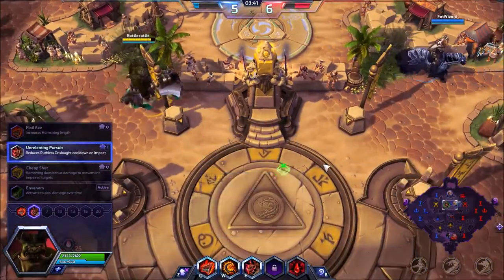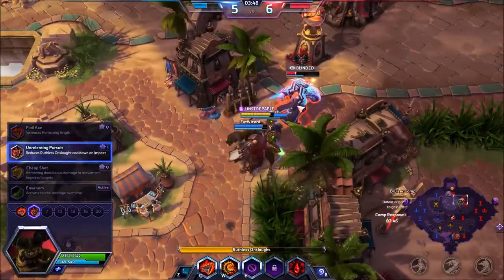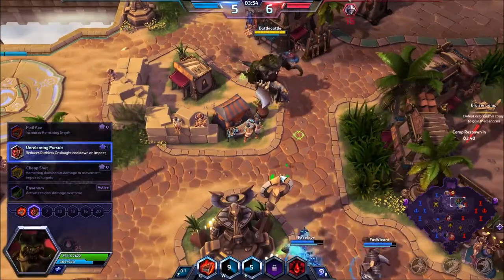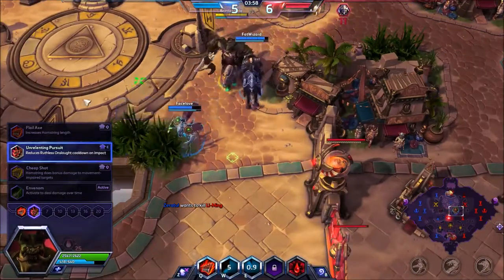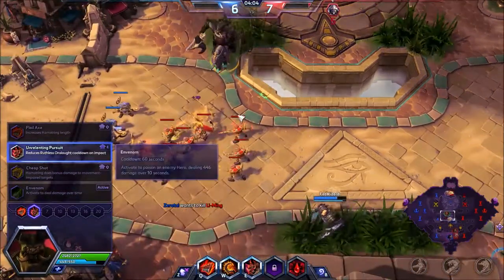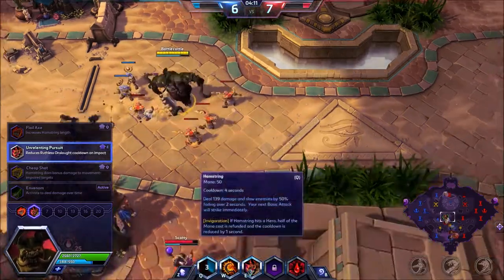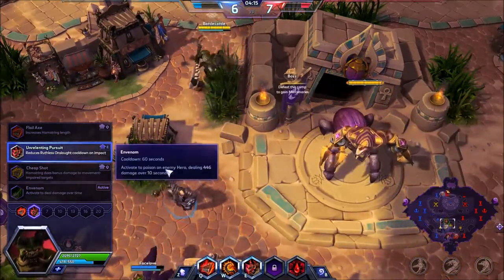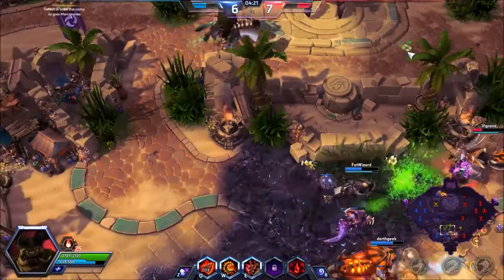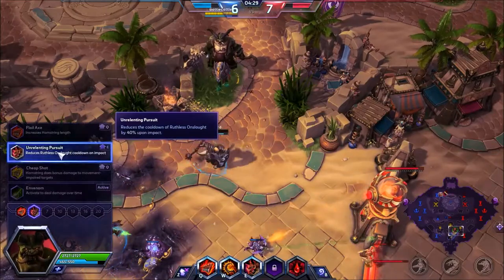The other options: Hamstring does bonus damage to movement-impaired targets. It's kind of situational — if you hamstring somebody, they're already trying to get away, and they typically slow me, so I don't always get the kill. But you could pick it if their team doesn't have many slows. Venom is also a really good one — you can run in, do your Q and W immediately on the target, and put a damage-over-time on them. I just typically go with Unrelenting Pursuit because I like charging people, and it can turn the tides of a teamfight pretty quick if I stun them.